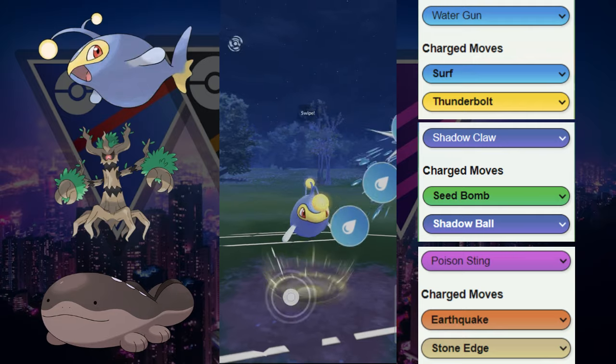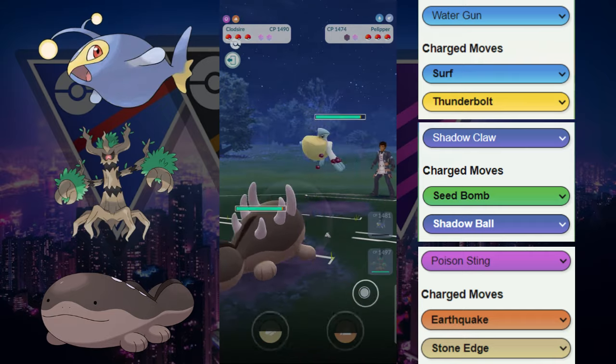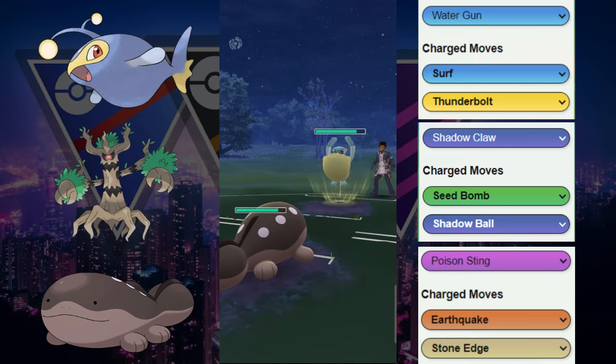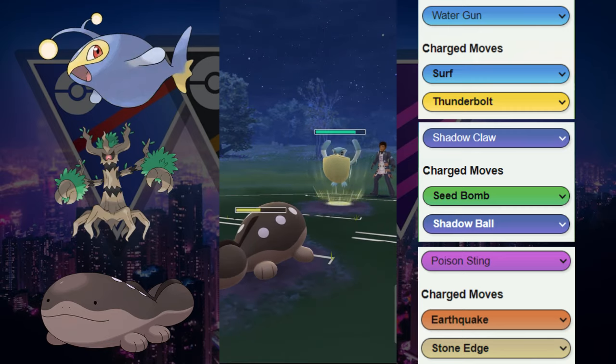We do survive it. We're going to go for another Surf right here to do some more chip damage and they decide to let it go. Then they switch out into the Pelipper. This Pelipper is a great switch for our team because we don't really want to switch in with our Trevenant. Luckily our Cloxar does have Stone Edge capability, so we're going to do our best to get two Stone Edges.